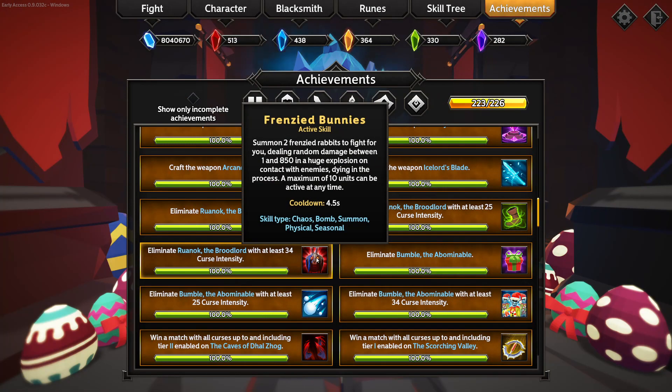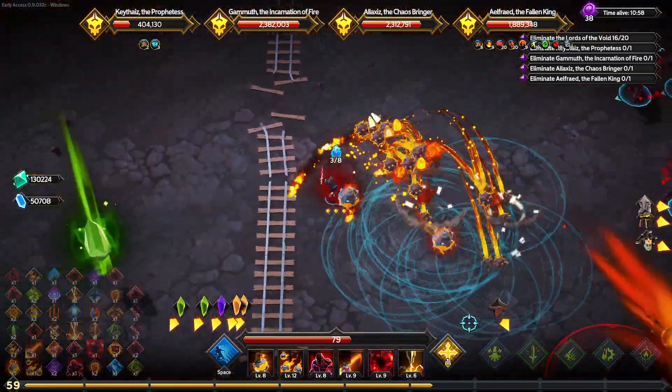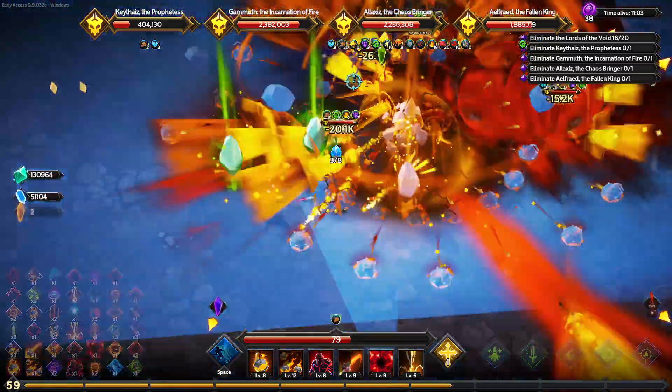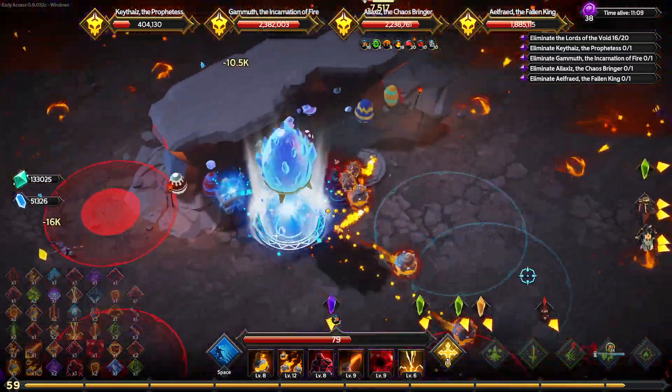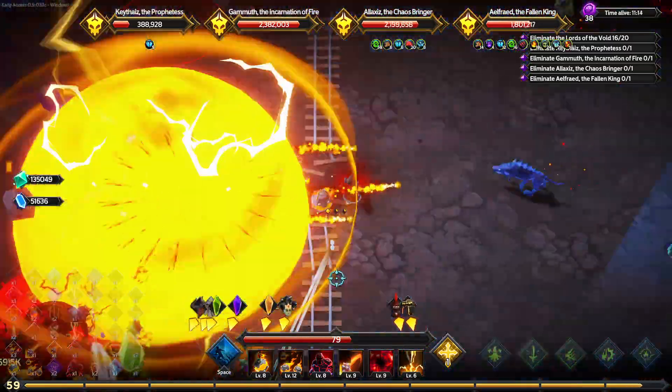The third one - Frenzied Bunnies. I do like that one. It's kind of funny, but I'm surprised it's a chaos ability. It deals damage between one and whatever number you're at when you use it. It has a very short cooldown and you actually summon two of them at a time, with a maximum of 10. I like that one. They spawned, ran towards the enemy, exploded, dealt damage - not bad. If you're going for a chaos build, it could be fun.